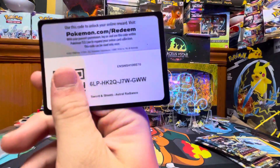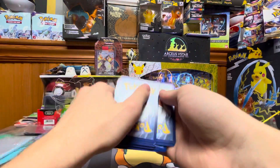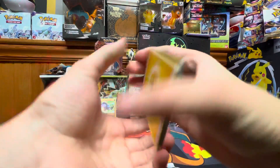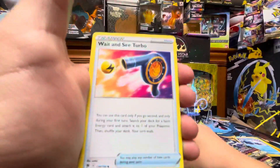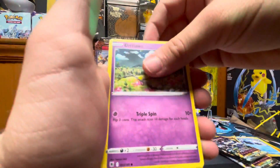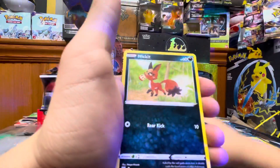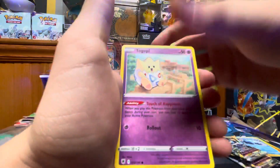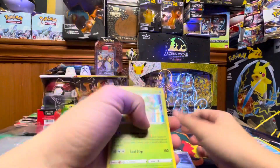Here's the code card. We have Lightning Energy, Temple of Sinnoh, Wait and See, Turbo Roxanne, Drifloon, Combee, Ralts, Nickit, Togepi, Cancelling Cologne — and Cyndaquil again.